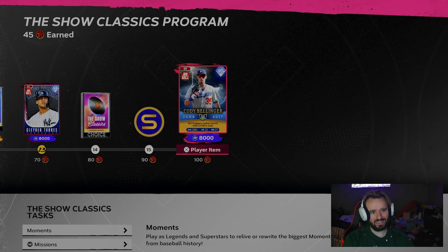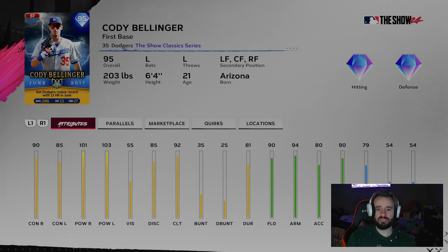Last but not least, they dropped this Cody Bellinger card, which I said I loved last night. He looks amazing — 79 speed is great for a first baseman and he's very serviceable in the outfield as well. The only problem is I have Joe Torre at first base and I love that card, so Cody Bellinger's going to have to be a beast to take his spot. Maybe even the DH spot — I haven't quite decided yet. I wish that contact was a little higher, but with that 92 clutch, you can definitely use him.